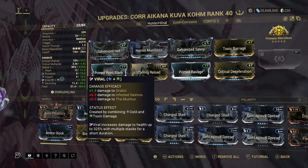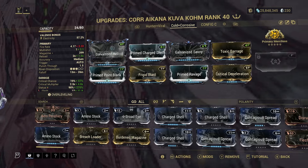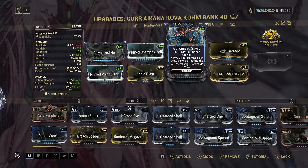We are also dealing mainly viral damage which does times 1.5 damage to the Orokin faction and increases damage done to health up to 325%. The last build I have for you is a cold and corrosive combo. Starting off we have Galvanized Hell for that plus 110% multishot and on kill plus 30% multishot for 20 seconds. Moving on we are using Primed Charged Shell for the 165% electricity. We then have Galvanized Savvy for the 80% status chance and on kill plus 40% direct damage per status type affecting the target.